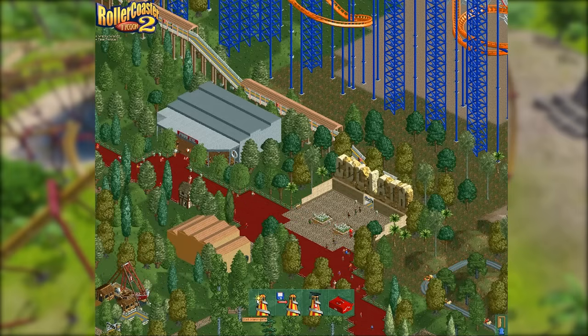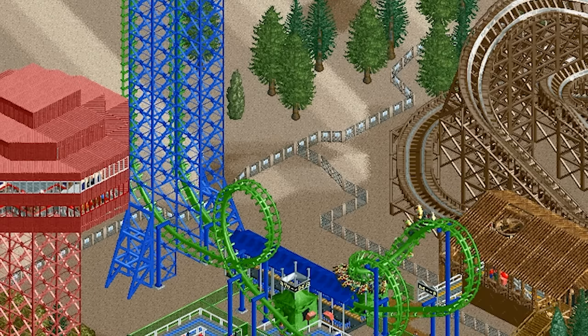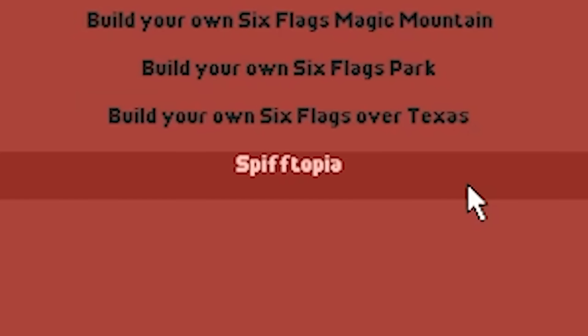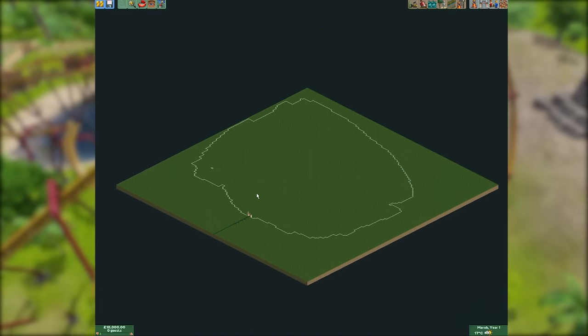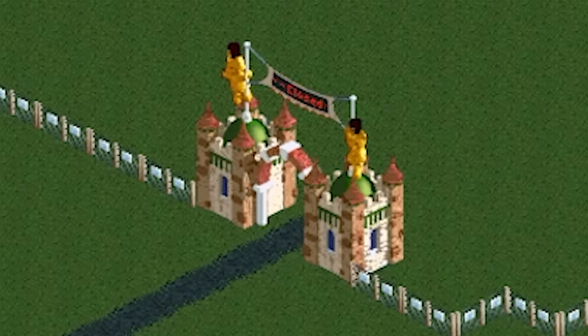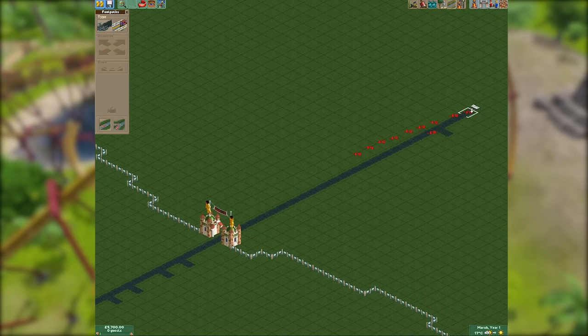Welcome into Roller Coaster Tycoon. Today I'm going to be creating a lovely park — a completely nuttily balanced park using perfectly legitimate means. We're going to start a brand new game with a park I've pre-prepared: the legendary park of Spifftopia. It's just a barren and empty plot with one objective: reach a park value of 300,000 pounds within three years. The park is literally just a barren donut of green grass, not even open — we have 10,000 pounds.